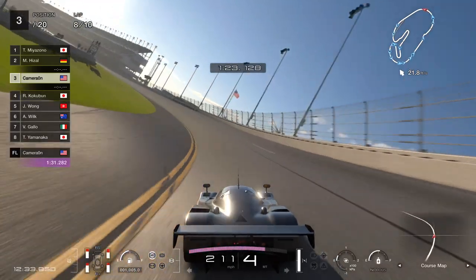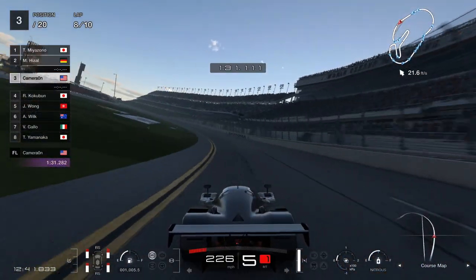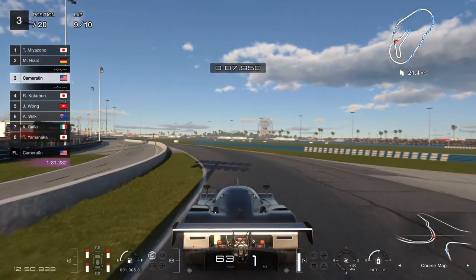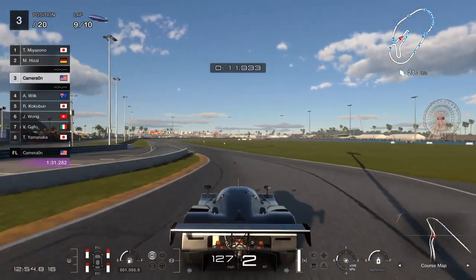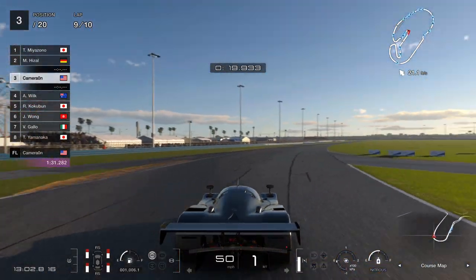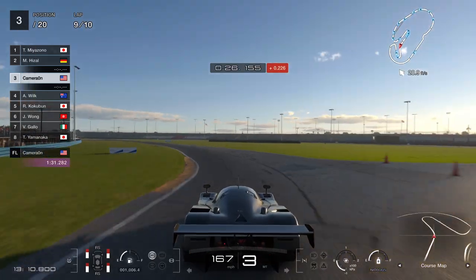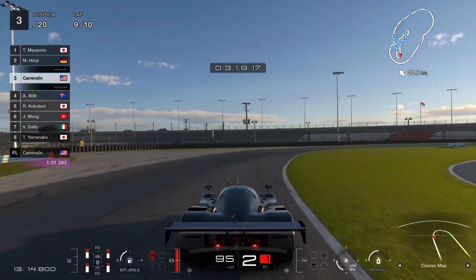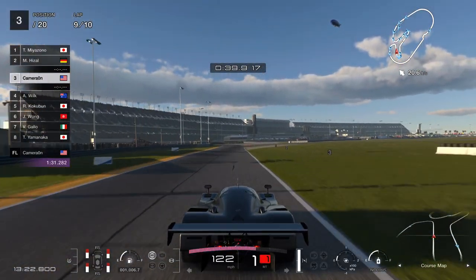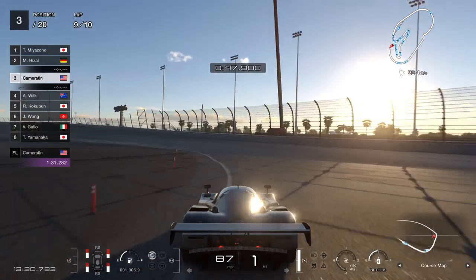Now I'm at third place - stay on the inside to pick up some time. 220-plus miles an hour works out well. Braking point. Straighten out, full gas. I don't have traction control turned on in this race - I have it turned off. In these ten laps you can probably lose too much time with traction control on, which would be the difference between losing by like three or four seconds versus eight to ten seconds.